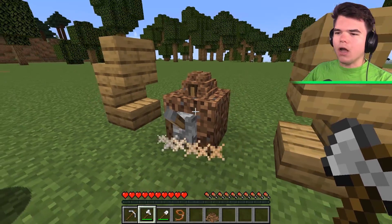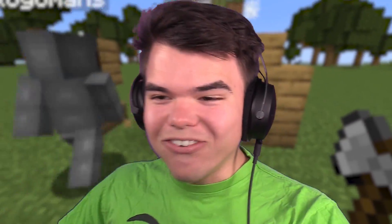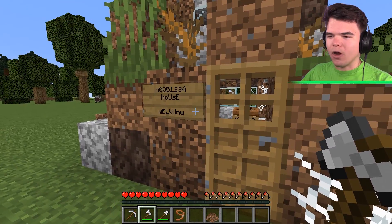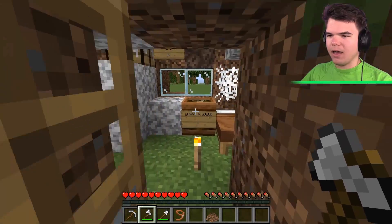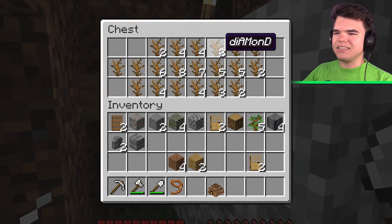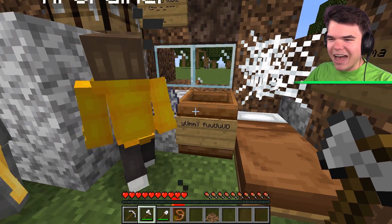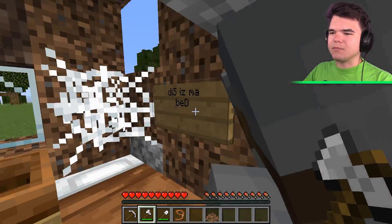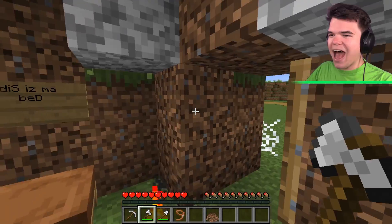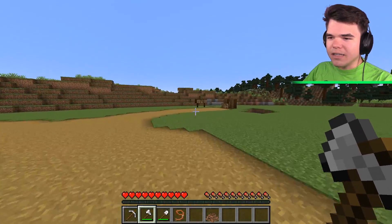We're going to have to build slightly better. There's good stuff in this chest — dead bush renamed as diamond. We've got bone meal, we have a bed. Looks like there was an accident on that bed. We got a crafting table. This one is the dirt house, which is obviously the worst one.